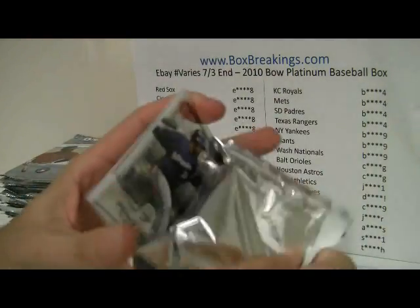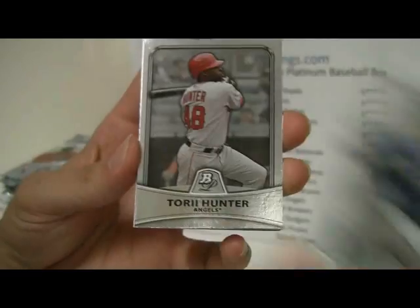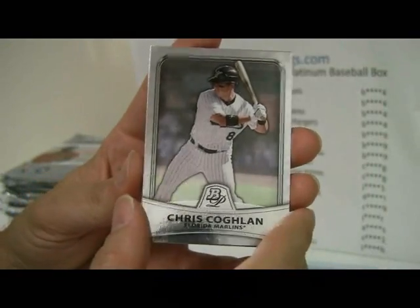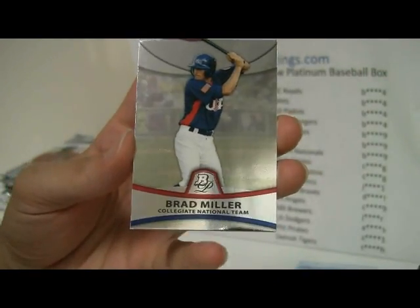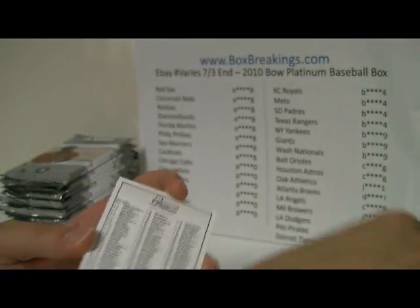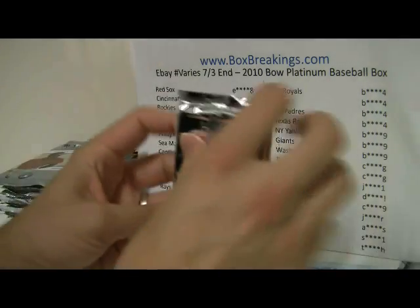And first pack — so of course we are due 3 additional autograph cards: Prince Fielder, Hunter, Coughlin, and JD Martinez. And there's Brad Miller, Collegiate National Team, so that is going to go to JD Martinez and the Astros.